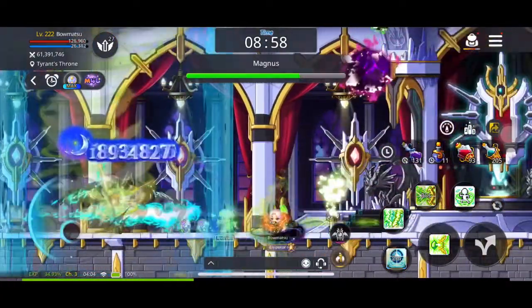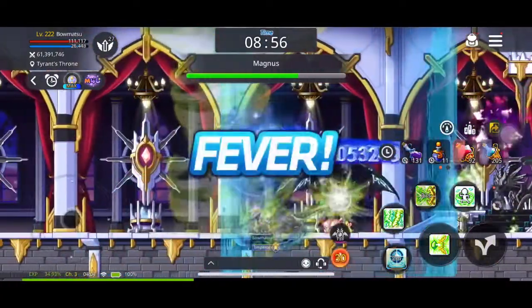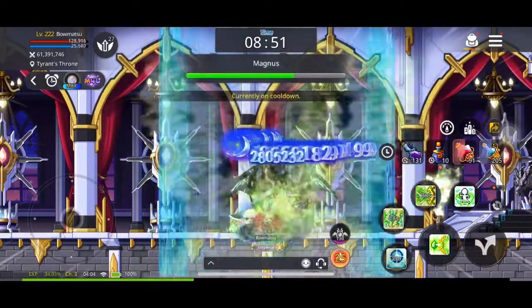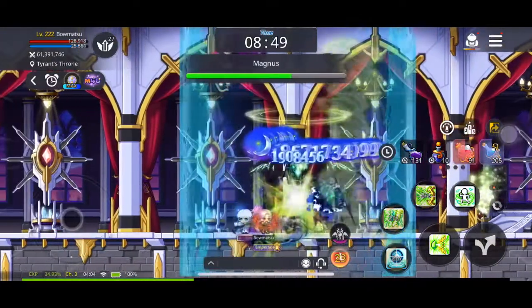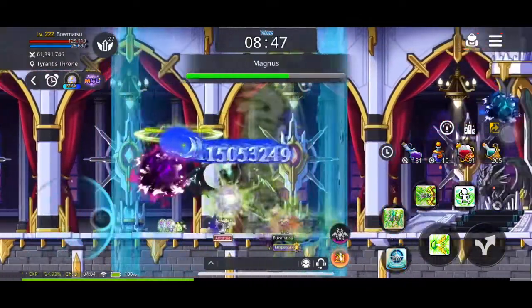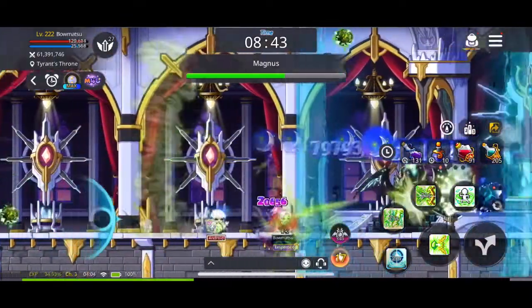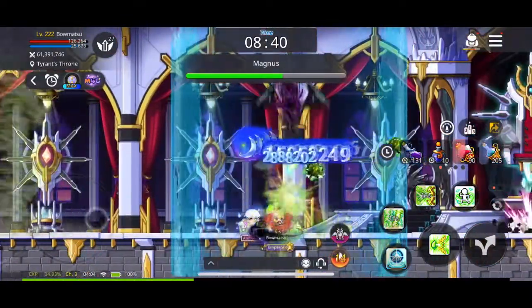Definitely when it comes to DPS, it's not an issue for this Wynn Archer. I think for most Wynn Archers, if you have level 60 or high level Song of Heaven, you can chunk them down pretty good, pretty quickly, as long as you're managing this Typhoon — that level V-skilled right there — making sure that it's on top of Magnus as much as possible.